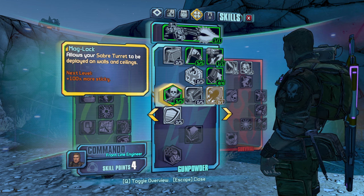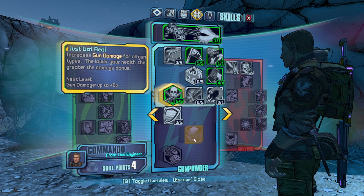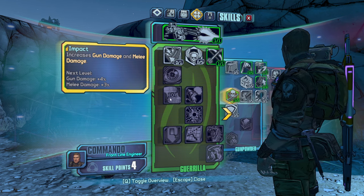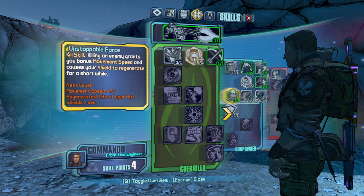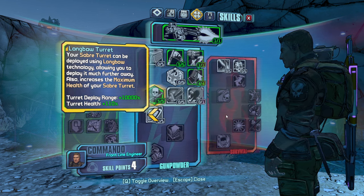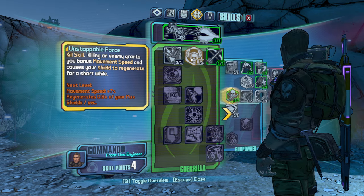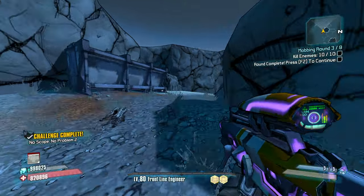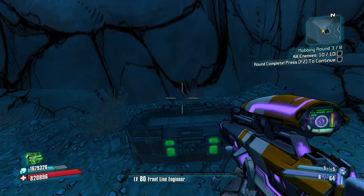Congrats to Joltz for showing me that trick. We really want to head towards Unstoppable Force — we can make use of kill skills better than any other character. Let's go Unstoppable Force — it'll really speed me up.